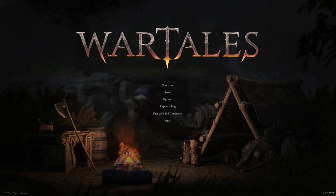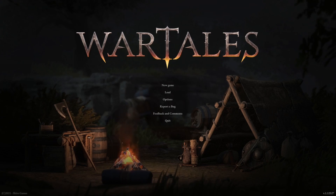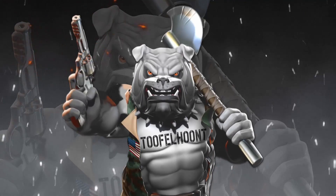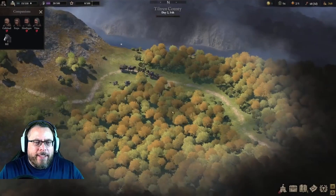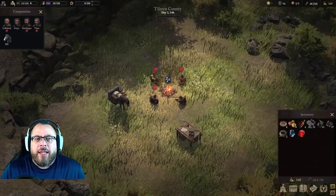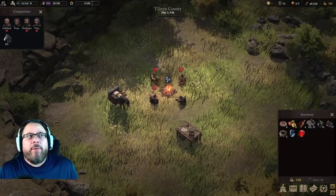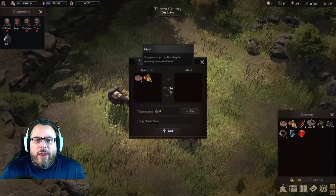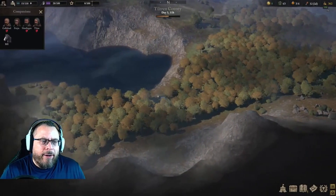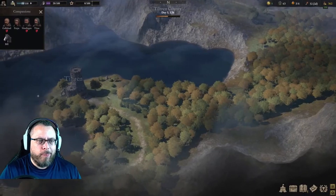Hello everybody, Tuvalent here, bringing you a quick overview of what blacksmithing is as of right now in the game. I have come to appreciate actually crafting in the game more than purchasing my own equipment, especially early game. Early game, I would suggest you try to stay away from purchasing items and instead craft your items — leather, wood, and iron — for all of our different blacksmithing purposes.